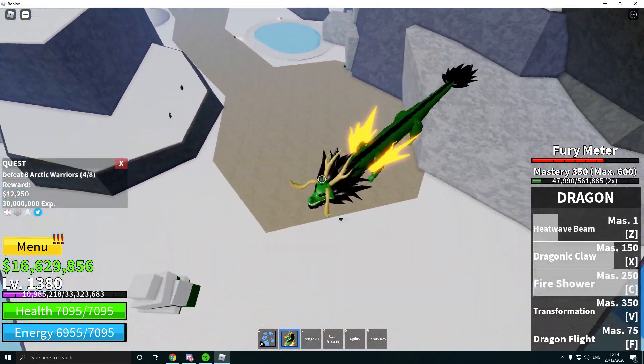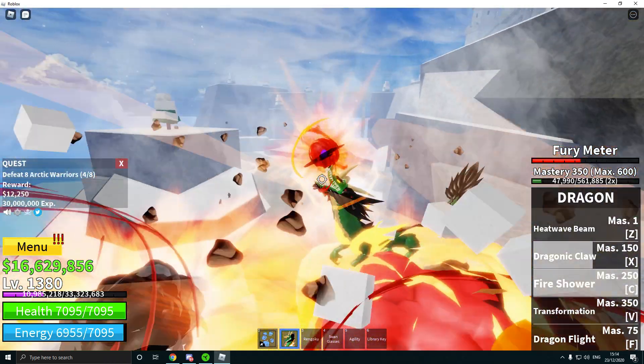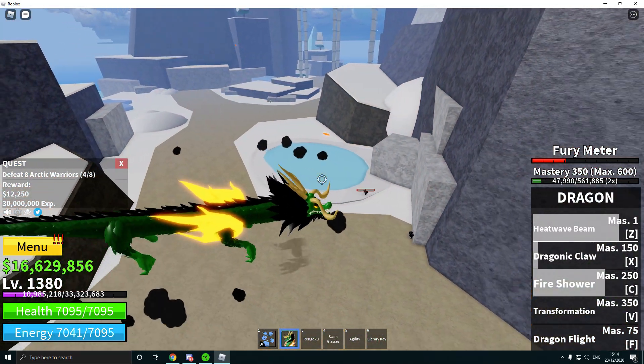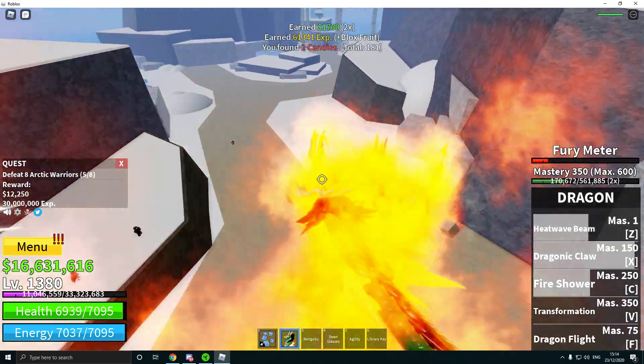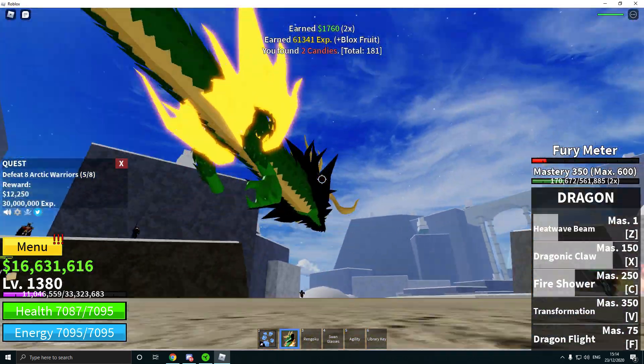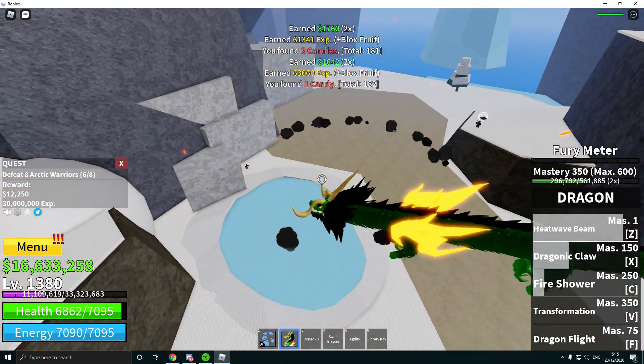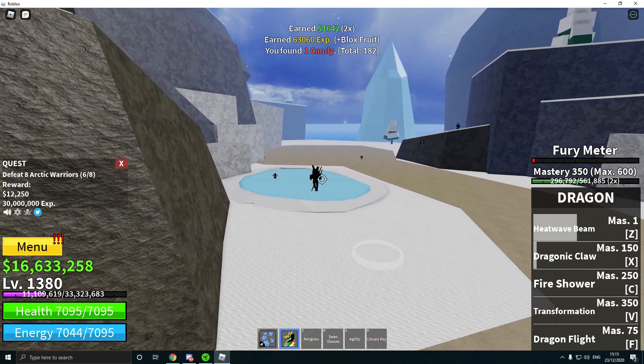You got the fire shower in beast form — and that status screen is something. You got your fuel meter because you won't be able to last long in this form.